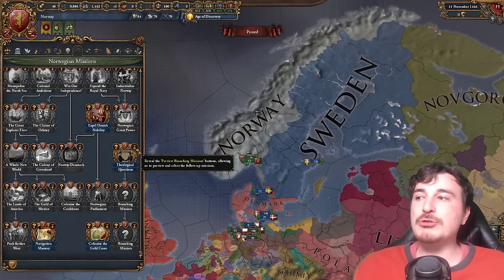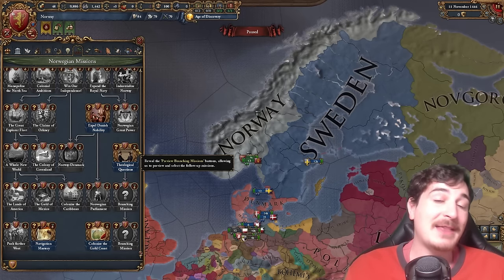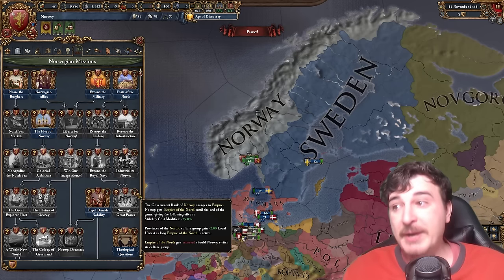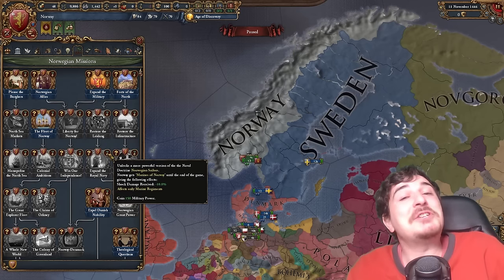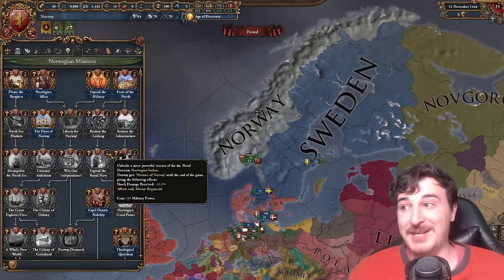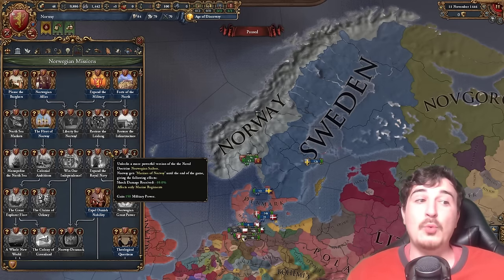Theological questions also offer you the ability to go down some different religious paths, some of them lesser known. You also can change your rank to empire fairly early in the campaign, and your marines get unique modifiers including shock damage received minus 10% alongside the Norwegian Sailor's Naval Doctrine, which also makes your marines pretty strong.